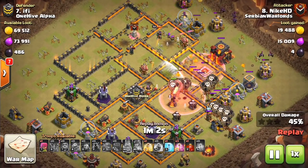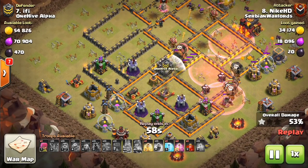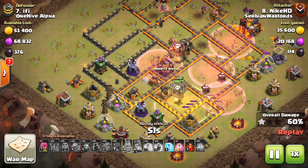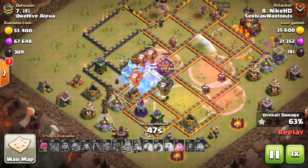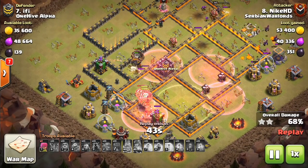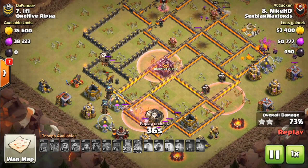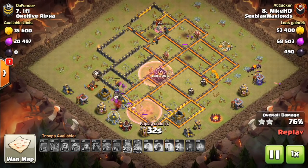The Laloon goes through — there's a freeze spell, which only takes up one spell space now, so we might see freeze spells come back. It's used here on a Wizard Tower. Everything moves through with plenty of troops left. It doesn't do a whole lot here, but it could become popular as a second dark spell in many cases. This base is crushed — nice attack to Nike.